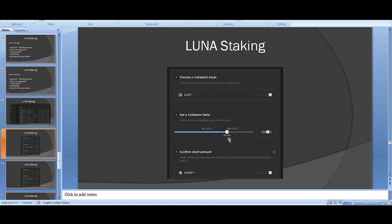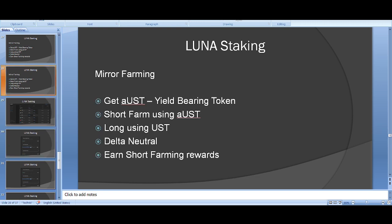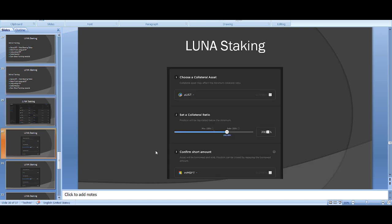Just to quickly explain shorting: you borrow an asset to sell onto the market, then buy it back later. If you borrow Microsoft at $100, sell it, and the price drops to $80, you buy it back cheaper and make profit. On the other hand, if the price goes up you have to buy it back at a higher price and lose money. That's why if you don't want directional risk, you go delta neutral.